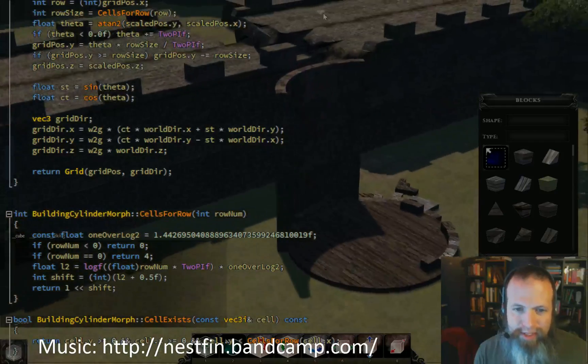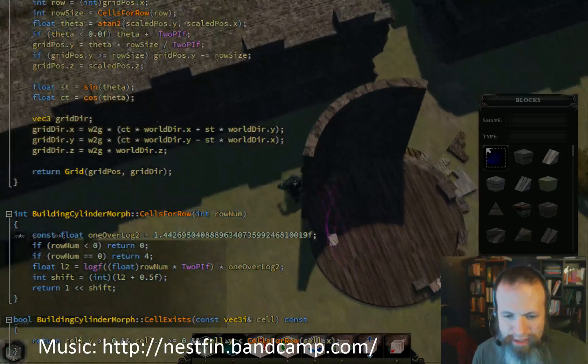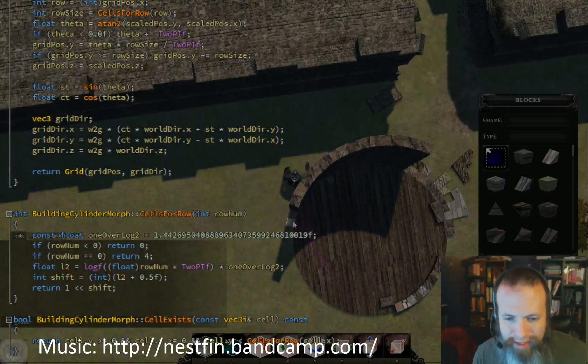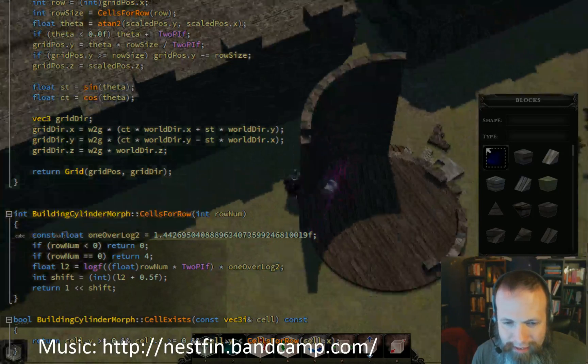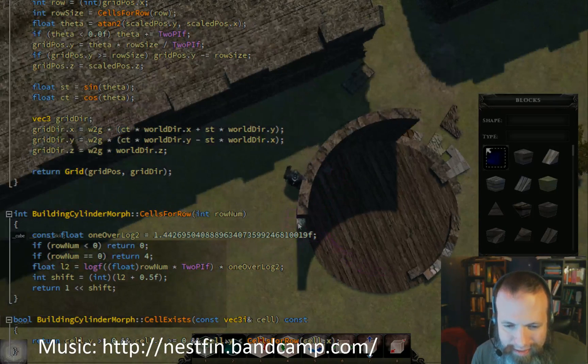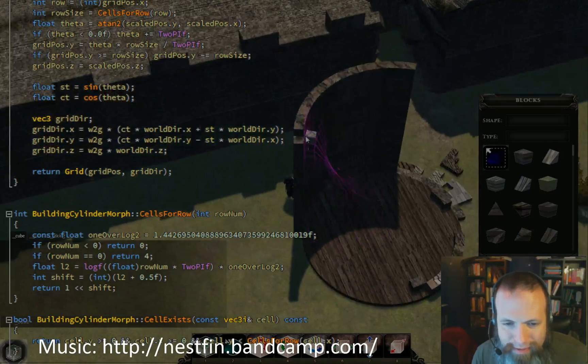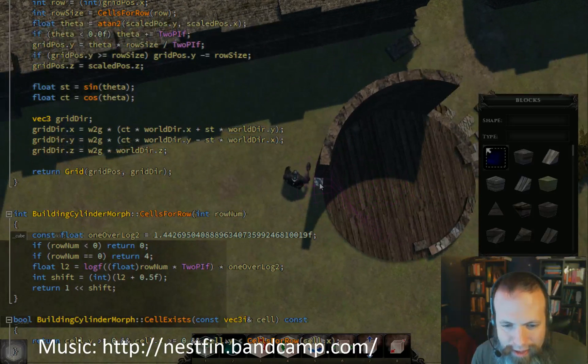Making buildings in 3D Studio like this, our goal is to start making buildings, get the building system to the point where we are using the same building system you guys are, obviously with some accelerators and lack of resource constraints and things like that, so that the buildings we have in the game are stylistically consistent with everything you can make yourselves.